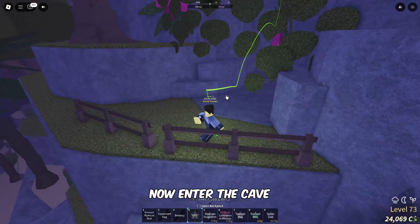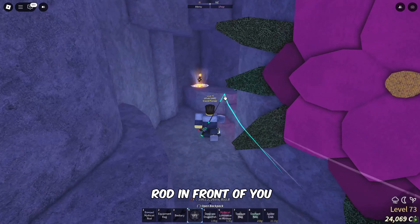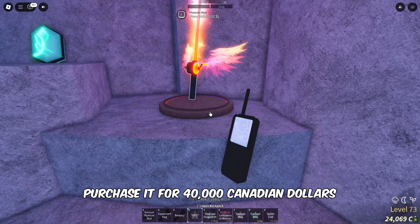Now enter the cave, and you'll find the Phoenix Rod in front of you. Purchase it for 40,000 Canadian dollars.